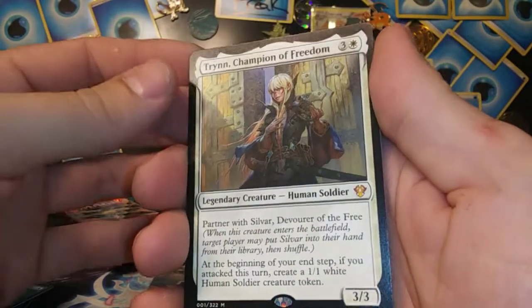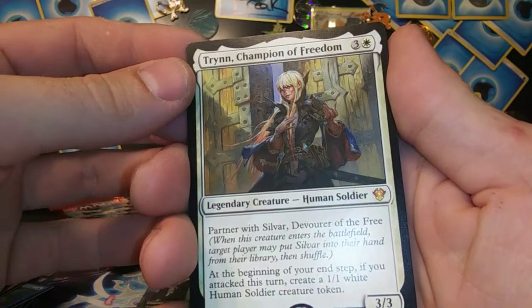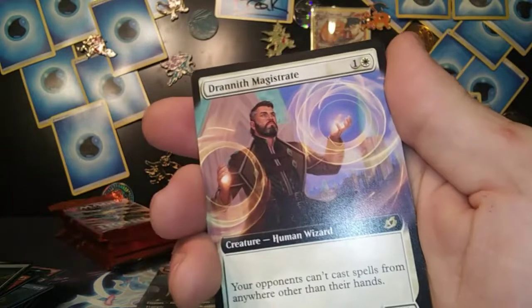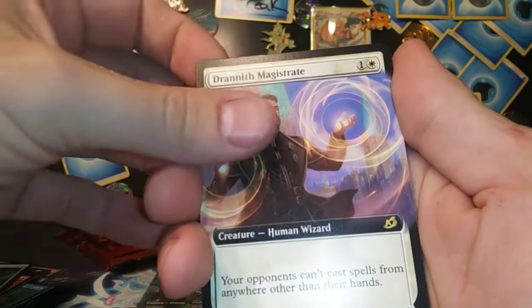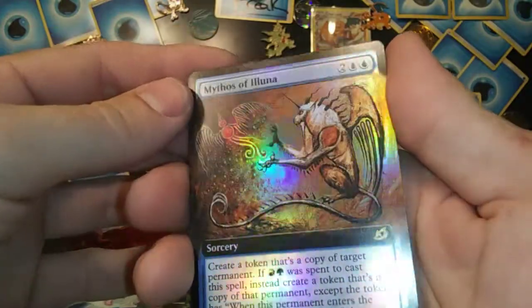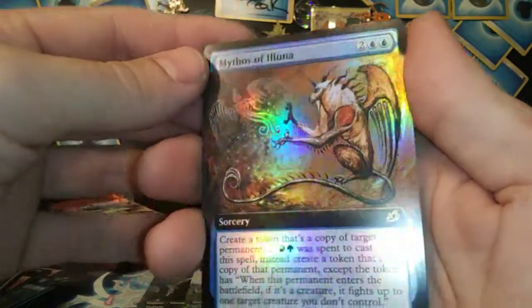Ooh, mythic — Trinn Champion of Freedom, come free me! Trinn, Drannith Magistrate extended rare. Got a Mythos of Eluna box topper foil extended rare — very nice!